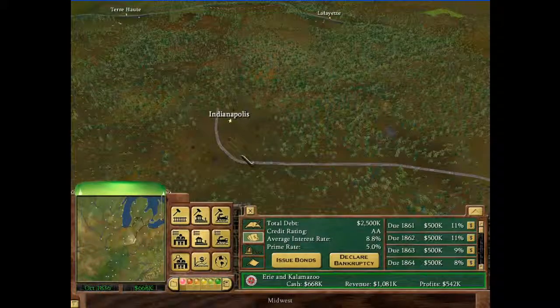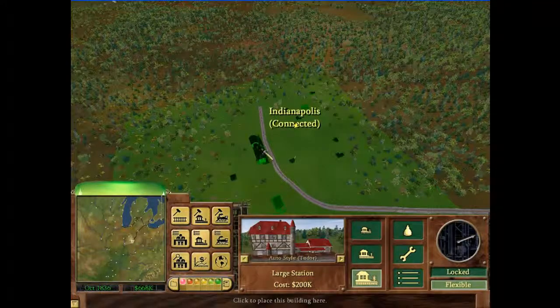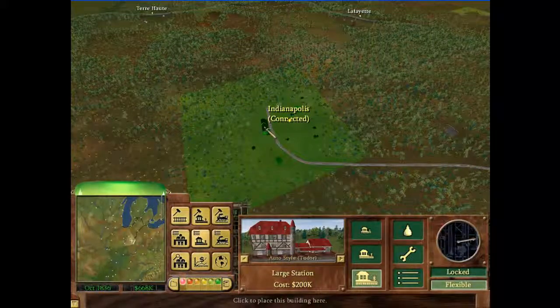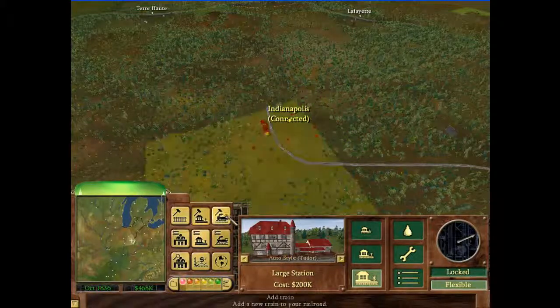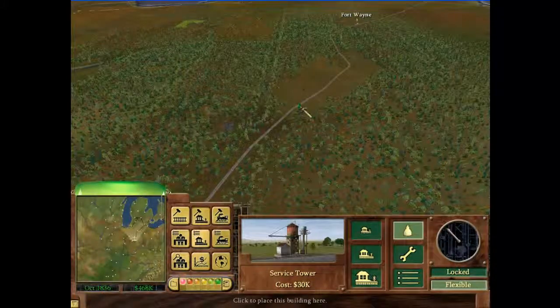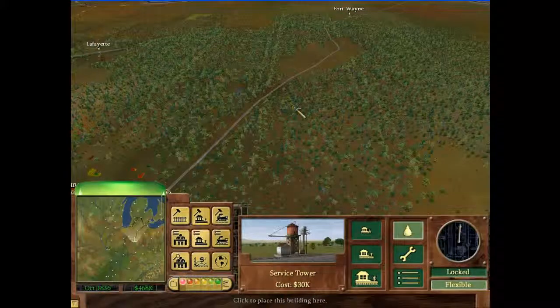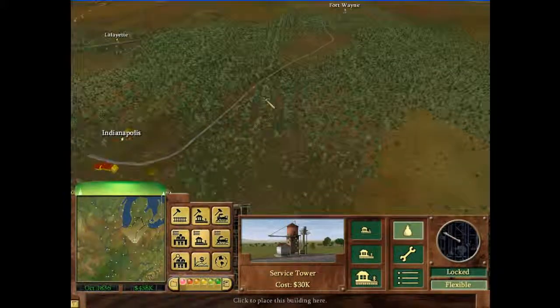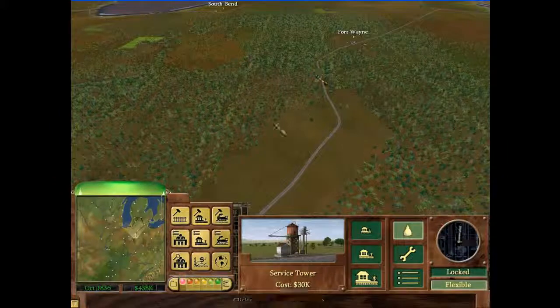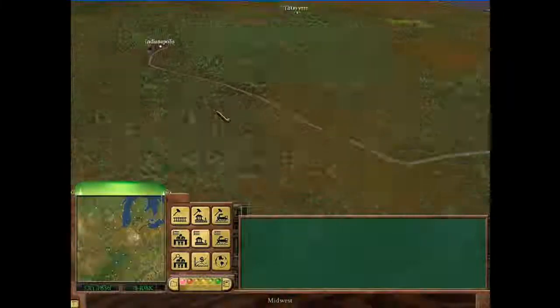I'm back, sorry about that. That 5% interest rate — perfect time to take out a bond. Let's put the station in. I think this side is better grade-wise. We'll put in a water tower here-ish. Maybe that's pretty far — I don't know if one is really enough. We'll do two. Better be safe. I can deal with them being out of oil, but water — no.